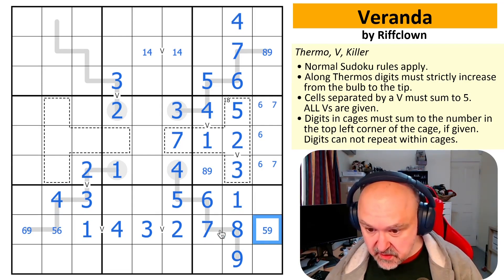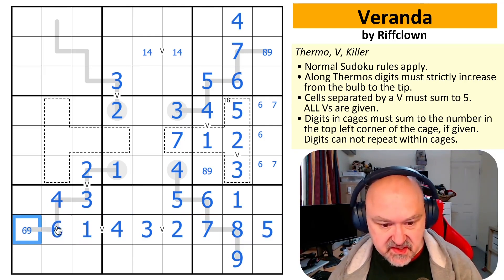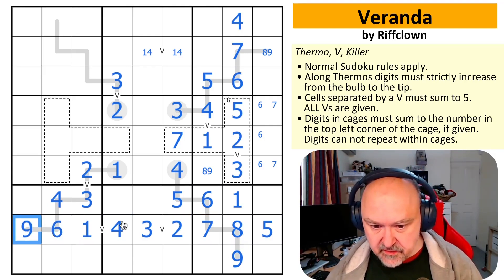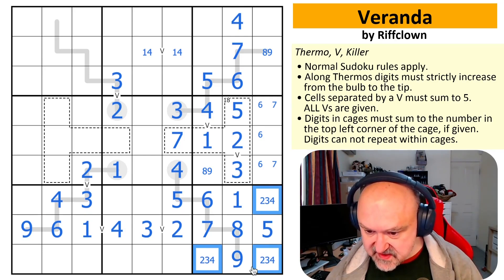Cool puzzle so far. Oh, this is a five because it was five, six, or nine for the row, and six and nine were already in the box. So this is the six. This is the nine. I love puzzles like this, I really do. Two, three, four, five, six, seven — yep, two, three, and four.